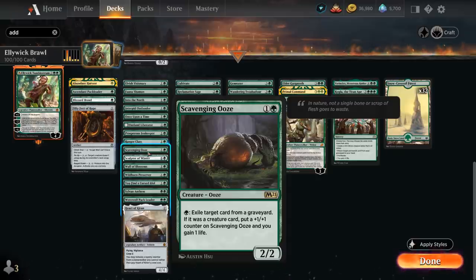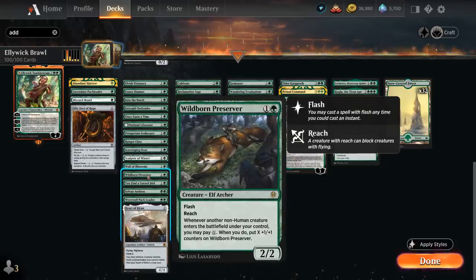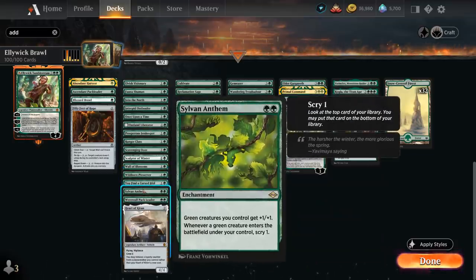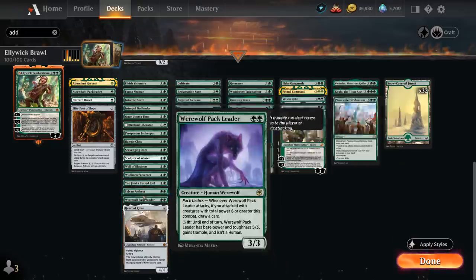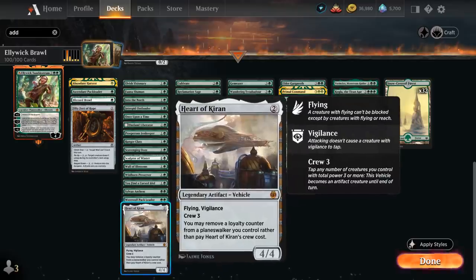Scavenging Ooze deals with graveyards nicely. Wall of Blossoms is an extra Defender and also draws a card when it enters — a 0/4 good at protecting our planeswalkers. Wildborn Preserver is a 2/2 we can flash in with reach, and whenever another non-human enters we can pay mana to put plus one plus one counters on it. Sylvan Anthem gives our green creatures plus one plus one, and whenever a green creature enters we get to scry one. Werewolf Pack Leader is a 3/3 that can provide card advantage with pack tactics. Heart of Chiron is a 4/4 vehicle with flying and vigilance — crew cost is three, but we can also remove a loyalty from a planeswalker to crew it instead, so it plays well with our commander.